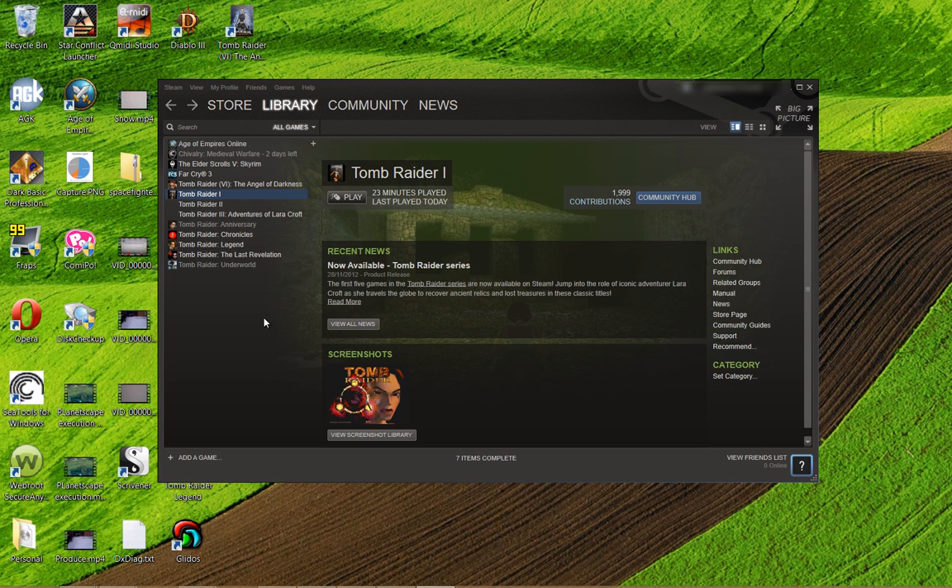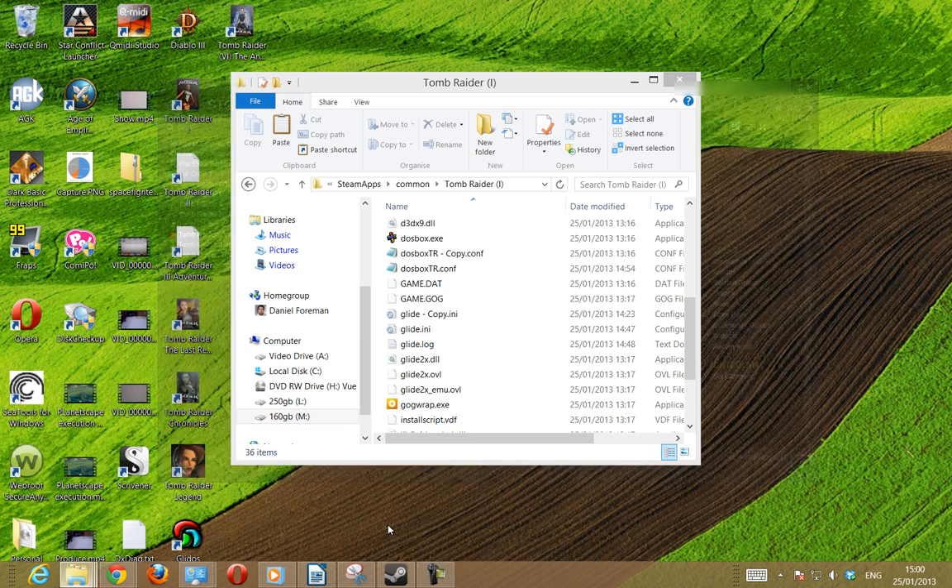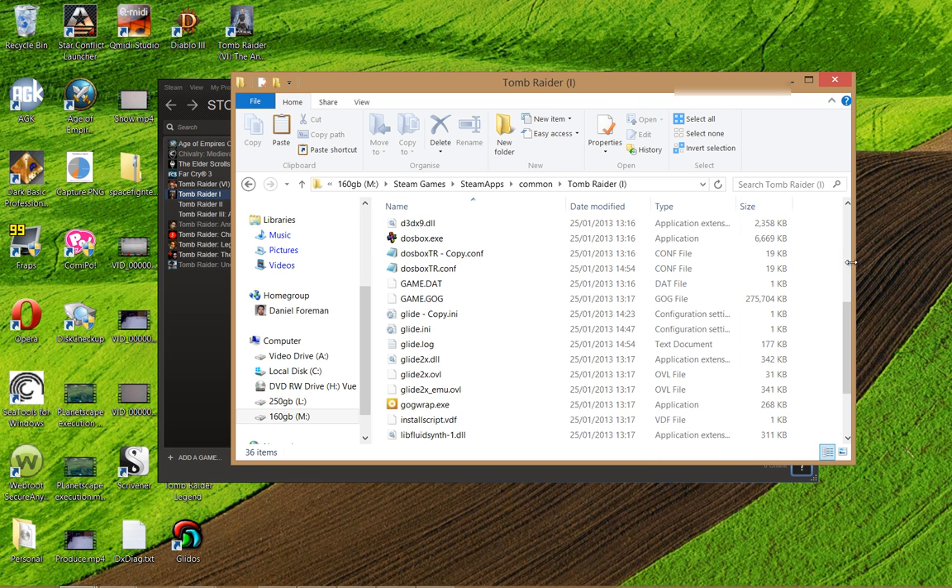I basically doubled the resolution, which was originally 640x480. I've doubled that to 1280x960 — a perfect double — because it preserves the original aspect ratio of the game, so nothing looks stretched, and my monitor is high enough in resolution to support that. The way to do this is to locate your Tomb Raider folder. It's located under Steam Apps, Common, and Tomb Raider. It may be slightly different on your hard drives. Once you've found your Tomb Raider folder, there are two files you need to alter: DOSBox tr.config and glide.ini. I've got two backup versions here — it's always a good idea to make a backup if you're going to mess around with these things.